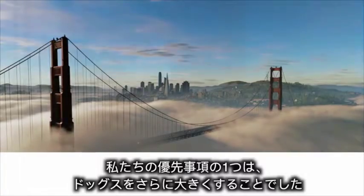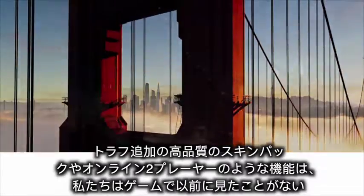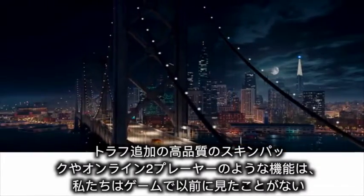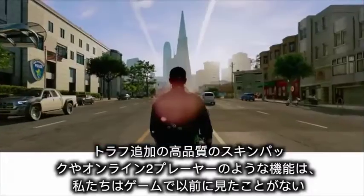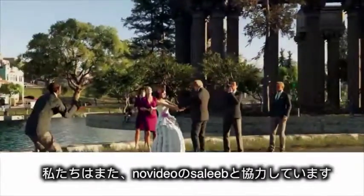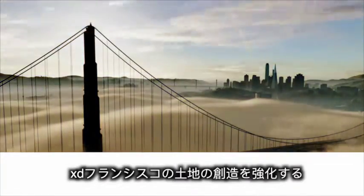For the XDXD code of the game, one of our priorities was to make the Doggos even bigger. Through additional high-quality skin packs and features like online two-player co-op that we've never seen in the game before. We've also been collaborating with Salib from NoVideo to enhance our creation of the XD Francisco lands.